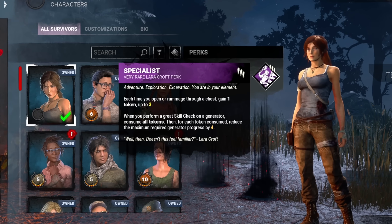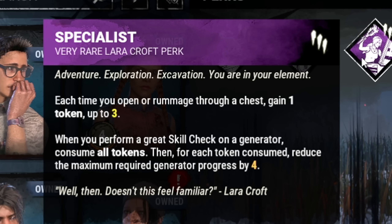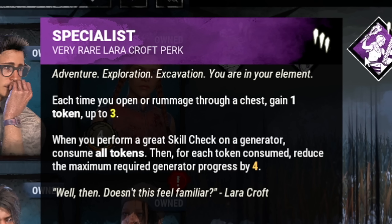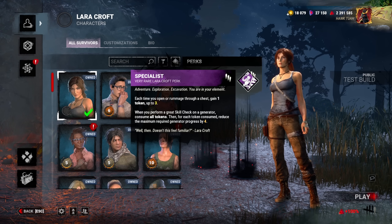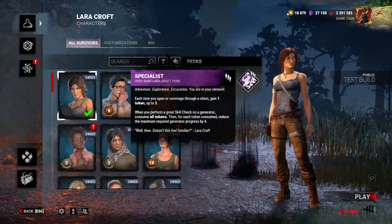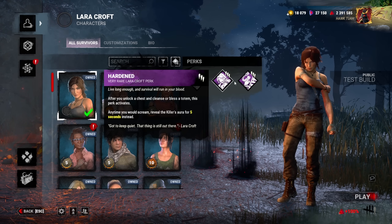And the last perk is Specialist. Each time you open or rummage through a chest, gain 1 token up to 3. When you perform a great skill check on a generator, consume all tokens — and for each token consumed, reduce the maximum required generator progress by 4. So you can essentially reduce the maximum required generator progress by 12. Specialist is not that bad. There's definitely some synergy between Hardened and Specialist, being that they both involve chests.